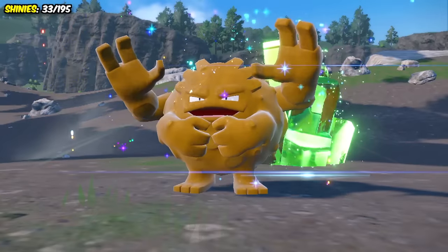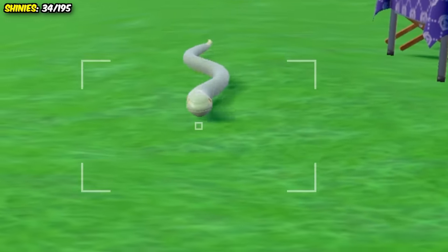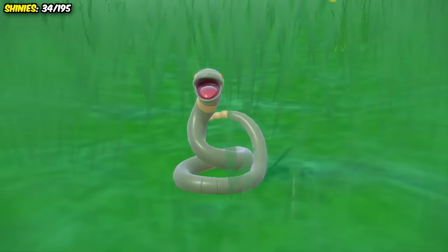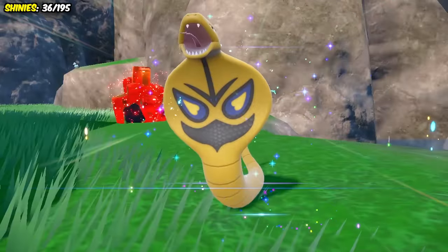I then went to the Infernal Pass where we could exclusively get Geodude spawning with encounter boosts, and we managed to find the yellow nugget in only 15 minutes, who then became a Graveler and needed trading to become a Golem. Next up I went to an Ekans outbreak, which wasn't the best, but I luckily found this long boy after half an hour.